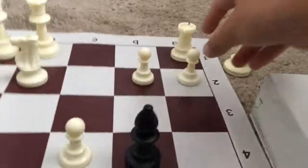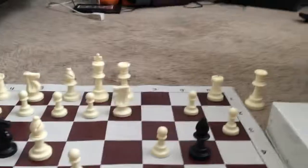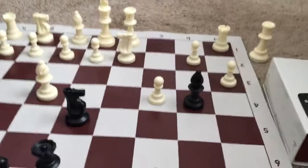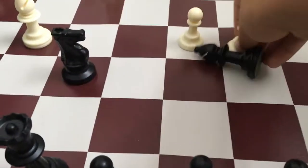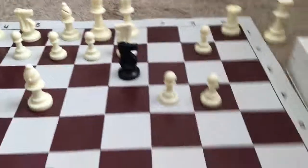Now the pawn at A2 will move to attack the bishop. After that, the knight at G4 will attack E5. White thinks you made a mistake, but you did it on purpose, and takes the bishop. He takes the bishop — you move your knight to D3. Checkmate.